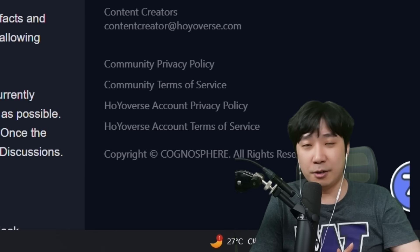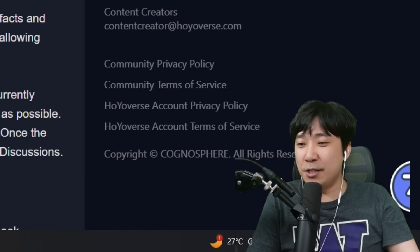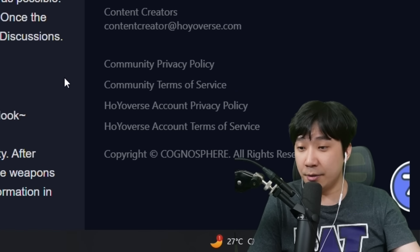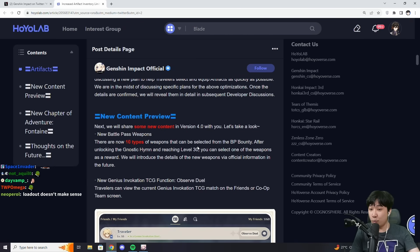Because a lot of my characters right now are kind of messed up — my Zhongli is using a full crit set, my Eula is using an EM set, so all my artifacts are screwed. I hope this would probably help me equip things better. And for new content preview — we will share some new content in version 4.0 with you.